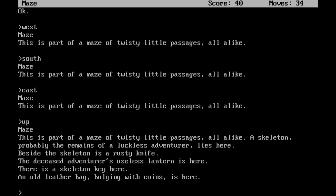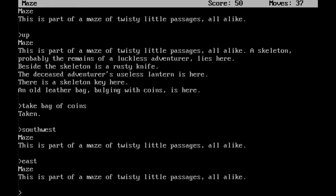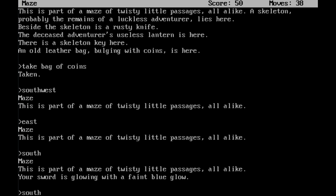Here — a skeleton, probably the remains of a luckless adventurer, lies here. Beside the skeleton is a rusty knife. The deceased adventurer is useless. The lantern is here. There is a skeleton key here. An old leather bag bulging with coins is here — I'm going to take that bag, that's really all I want. Take bag of coins. Then, once you have the bag of coins, I'm going to go southwest, east, south, and southeast.